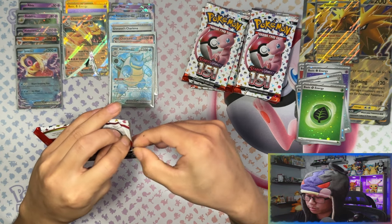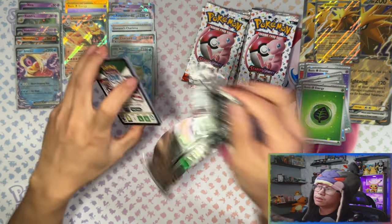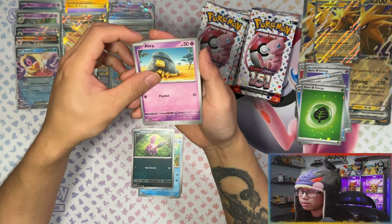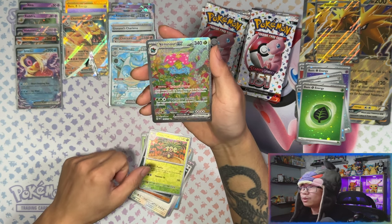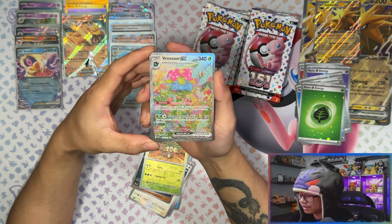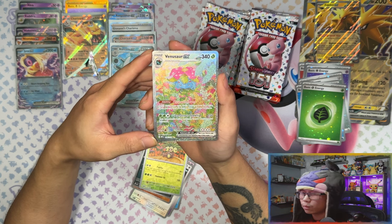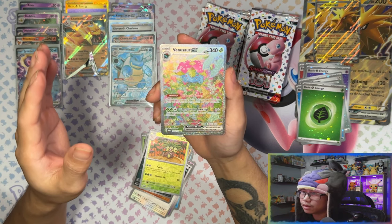In the mini tins the last half had the better hits — I think the right side had the better hits from what I can remember. Oh my days YES YES YES YES! The ultra premium collection has come through! Venusaur EX SIR! From what I've seen, most ultra premium collections give you at least one SIR guaranteed. I pulled Venusaur EX SIR!